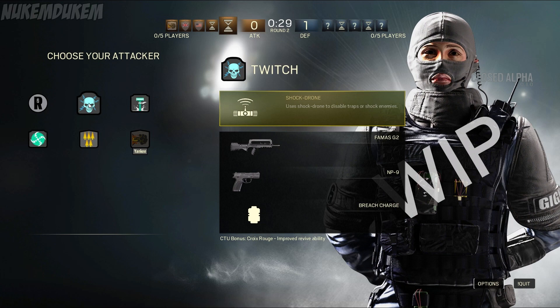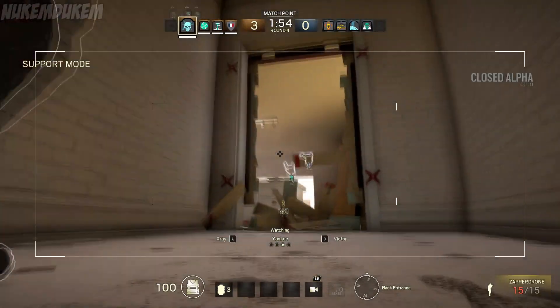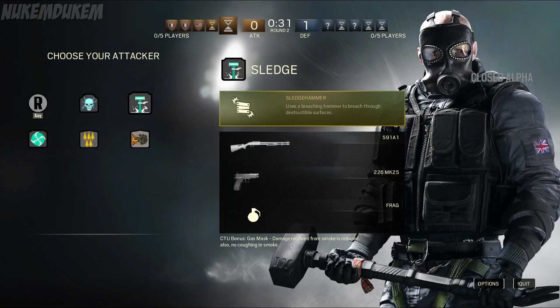Next attacker is Sledge, and he is a lot of fun. What I like is his Sledgehammer ability, where he takes out his hammer and just breaks through a defense really quickly. It's probably good to have him lead a charge breaking through a door if you don't have any Breach Charges, or if you know a door's secure, have him break it down and then send a shield guy right after. He's definitely a close-range explosive person — he has the shotgun 591A1, a secondary pistol .226 MK25, and a Frag Grenade. Not everyone has a Frag Grenade, but if you need to throw one in, Sledge is your guy.